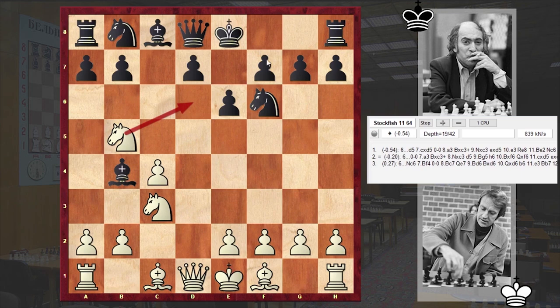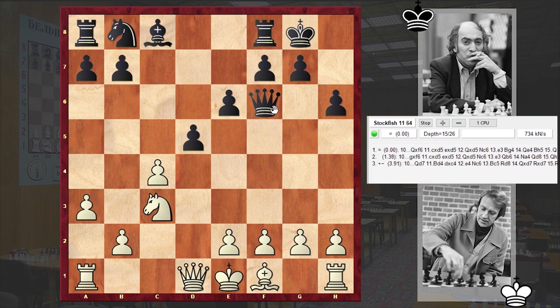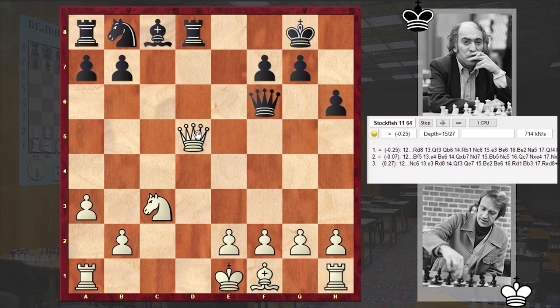a3, Bxc3 check, Nxc3, d5, Bg5, h6, Bxf6, Qxf6 and e3. Winning a pawn is not really good because in the end of the day black is actually managing to get a nice compensation.